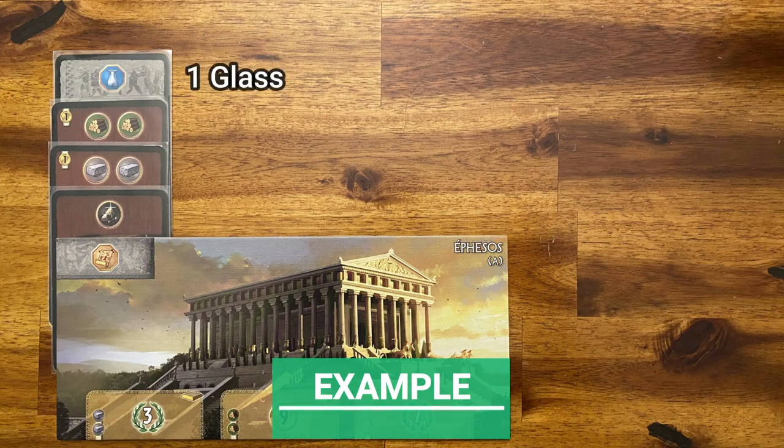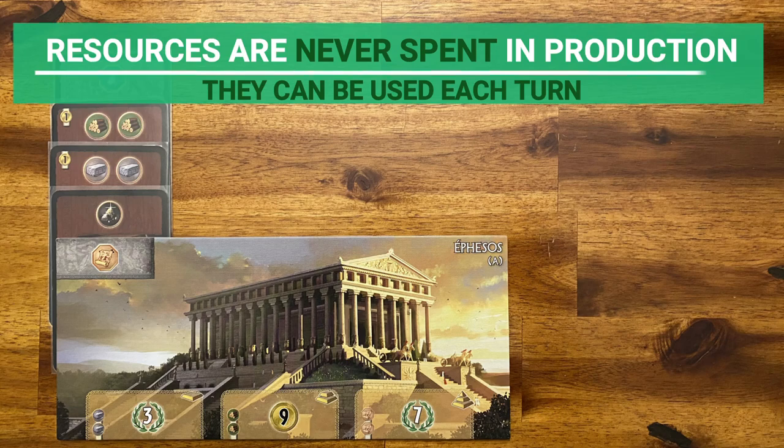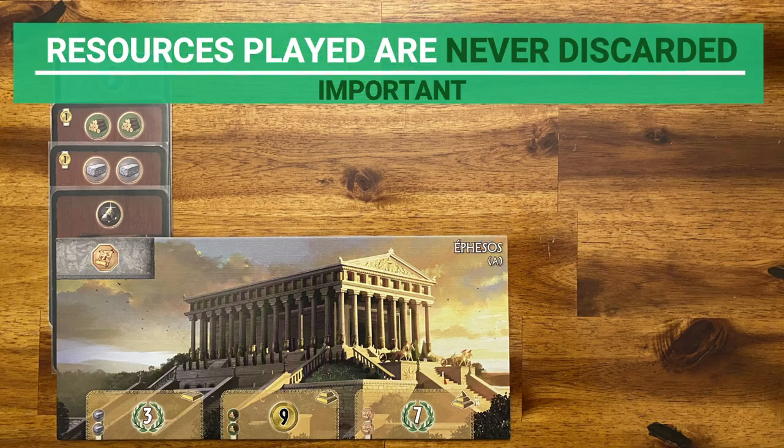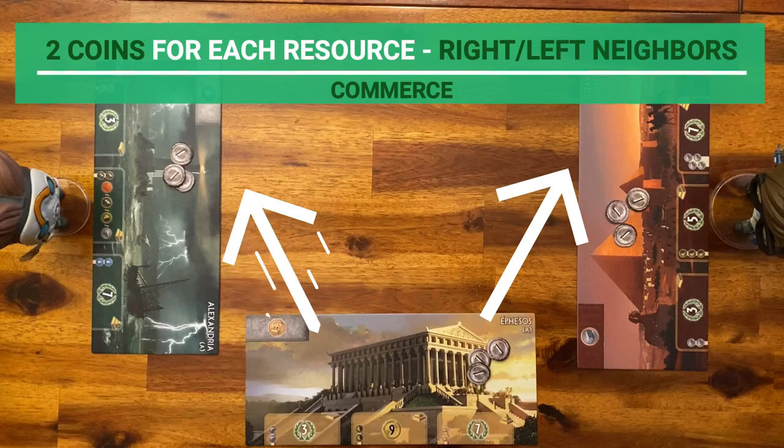For example, Ephesus produces 1 glass, 2 wood, 2 stone, 1 iron, and 1 parchment. Resources are not spent during production — they can be used each turn for the entire game. The production of a city is never reduced, which means the cards will never be discarded.